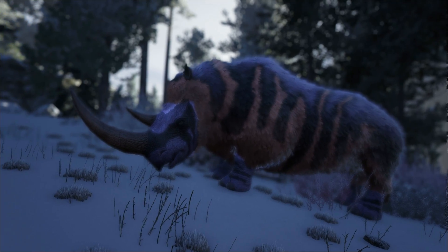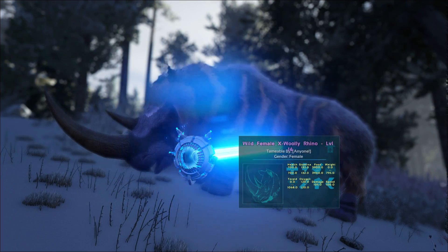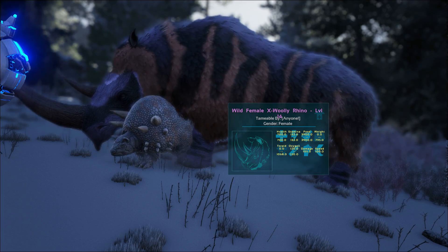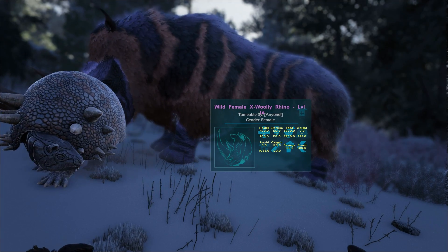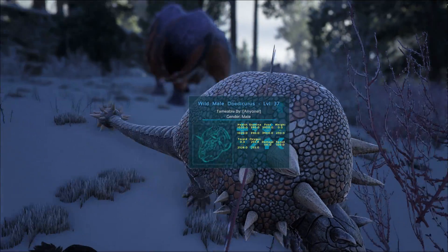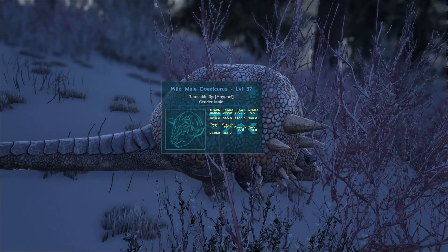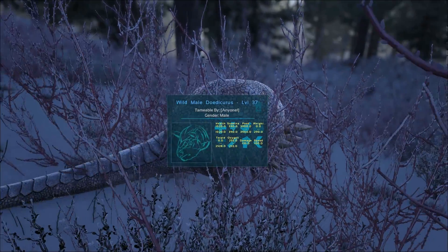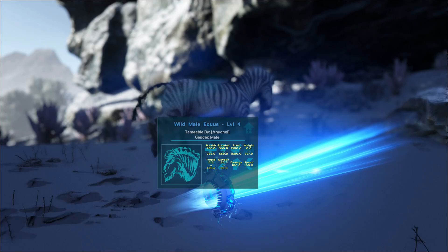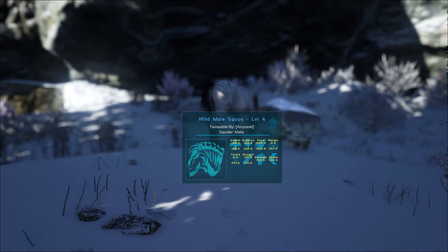Another really useful new base game feature is the informational scanner. If you look at a creature and hit H on keyboard — I'm not sure what it is for console, sorry — Helena will automatically scan the creature in front of you and display all of its information: health, level, and everything else. Very useful and unique.